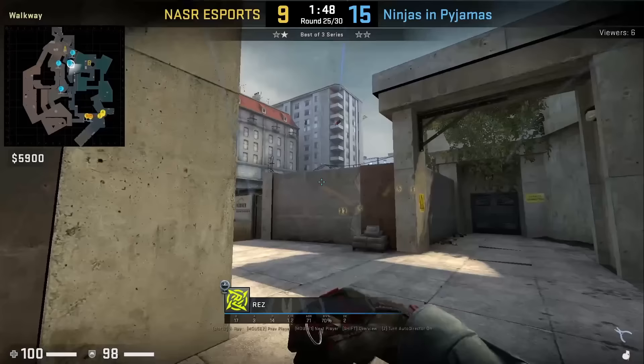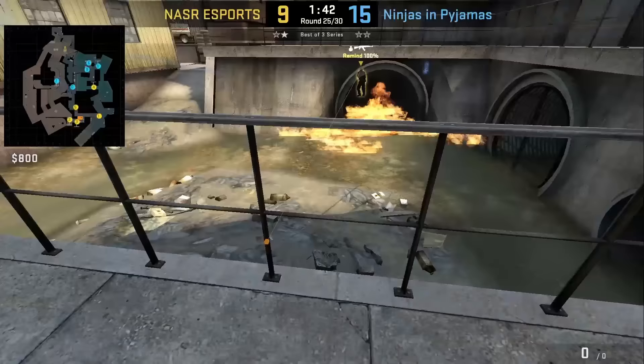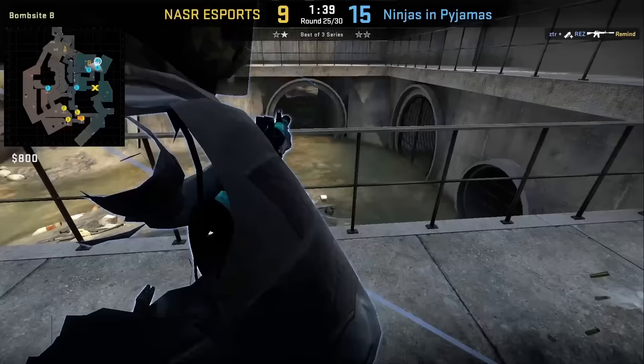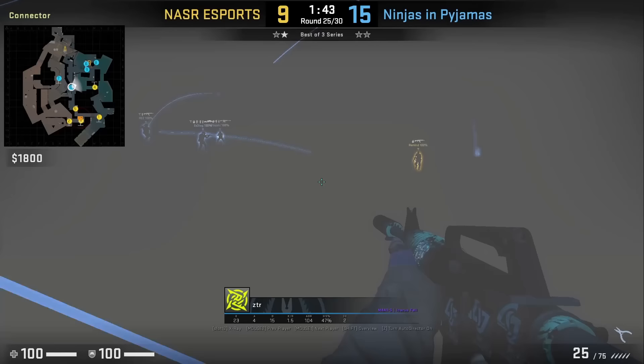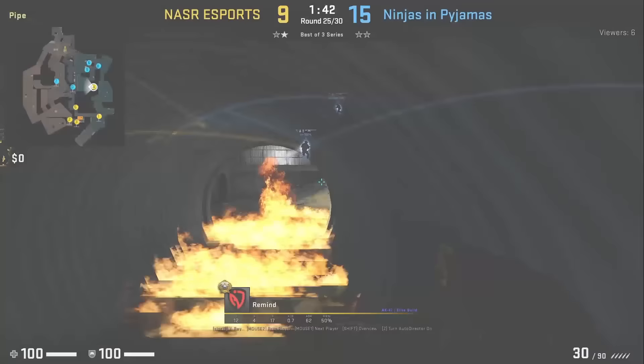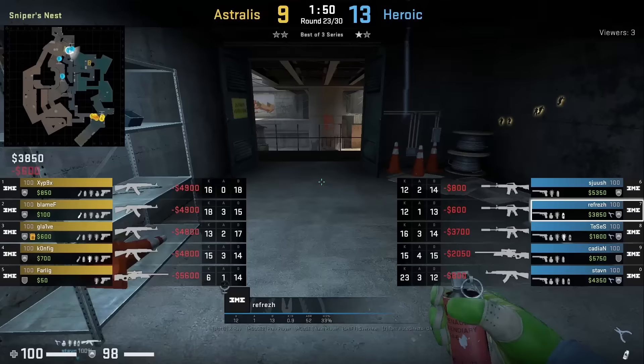Rez mollies short pipe, nades door, then throws a short pipe flash by getting onto the rail behind default, crouches, aims at the gray, then left click throws. ZTR, starting from connector, comes out the door and peeks short pipe, getting a frag onto Remind who is full white. This way of peeking short pipe by running through connector can catch the Ts off guard versus going through short — a play I've seen a lot more recently in pro play.